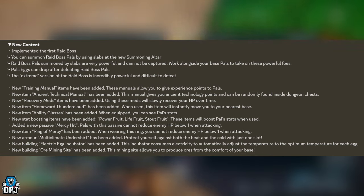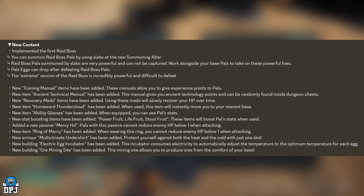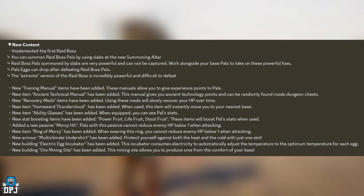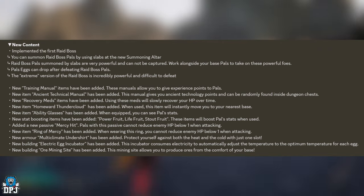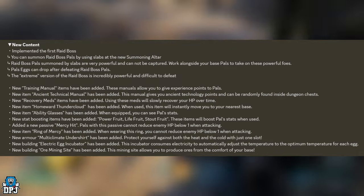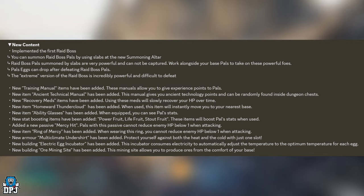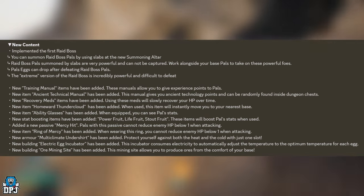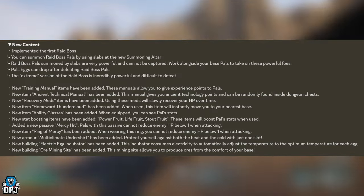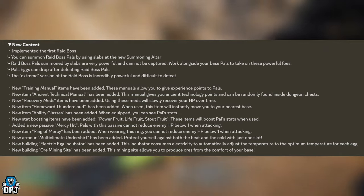A new armor piece, the Multi-Climate Undershirt, has been added, protecting you against both heat and cold with just one slot — incredible. A new building, the Electric Egg Incubator, has also been added: it consumes electricity to automatically adjust temperature to the optimum level for each egg, which is a great inclusion.